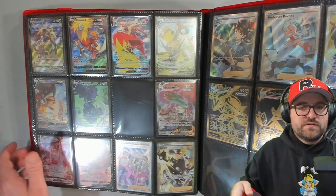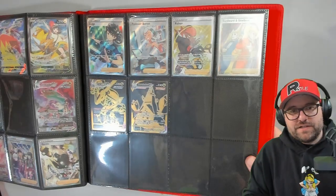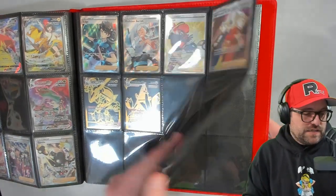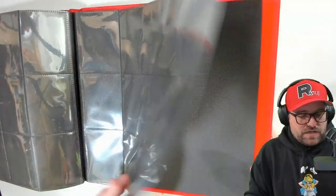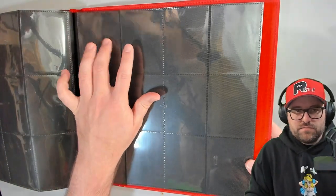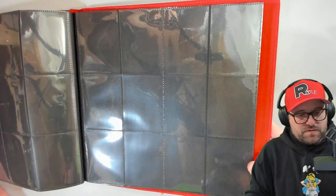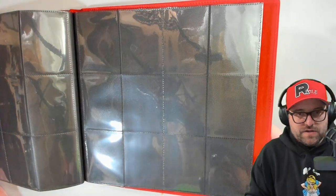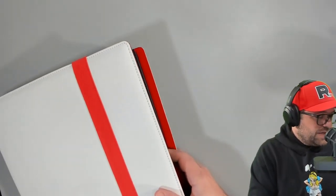These Zinnia Rayquazas are also pretty sick. Again, Trainer Gallery is definitely my favorite stuff. I had somebody in the binder stream yesterday asking what my favorite rarity was - definitely Trainer Gallery. I guess I don't have the Rapidash and the Archeops non-holos in here. I do have copies, so I'll have to grab those and stick them in there - that'll be a later task. I'll have to make a note so I don't forget.